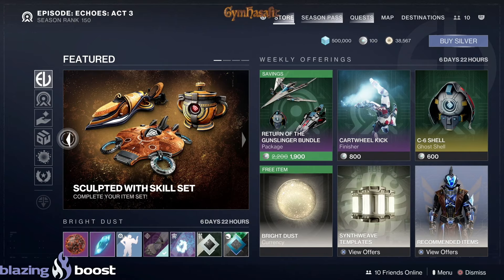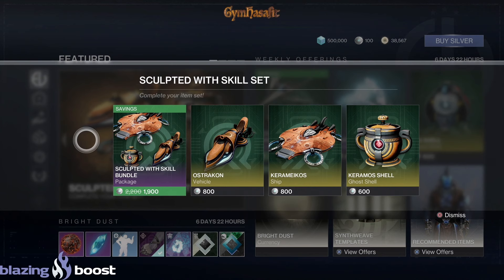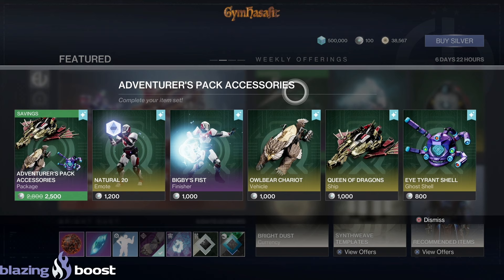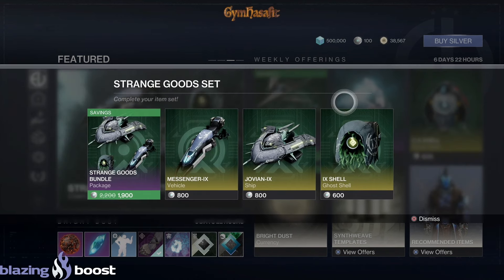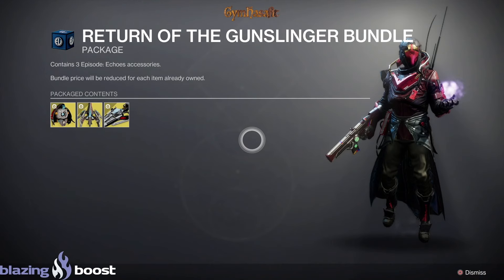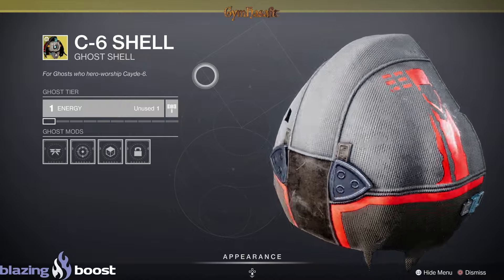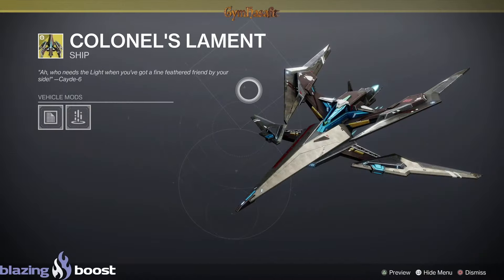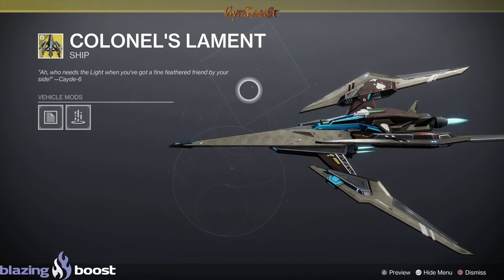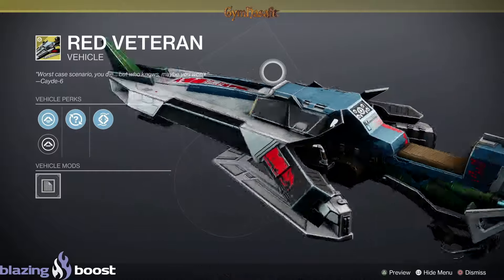We have the Sculpted with Skills set, Adventurous Pack Accessories, Strange Goods set, and Dungeon Delver Collection. In the Sculpted with Skills set, we got these — not too bad looking. The Adventurous Pack Accessories: Owlbear Chariot — that's pretty funny. Strange Goods set — that's a little Xur Ghost. You know him, that jerk. And the Dungeon Delver Collection, which has been around for a little bit. Return of the Gun Slinger Bundle — the C6 Shell for Ghosts who hero worship Cayde-6. That is cool. Colonel's Lament — with a shader on this thing it'll be pretty cool, it's nice and spiky. And Red Veteran — you're definitely gonna need a shader for this one, but the little spades on there are cool.